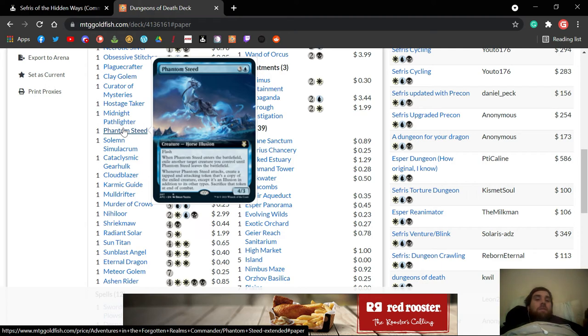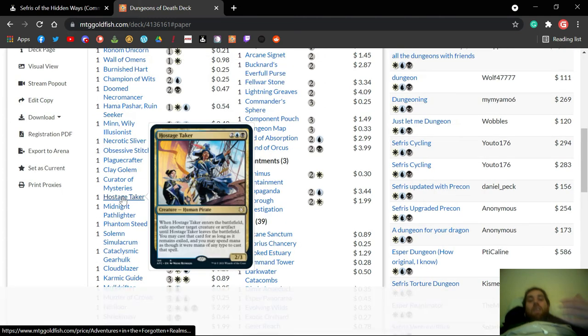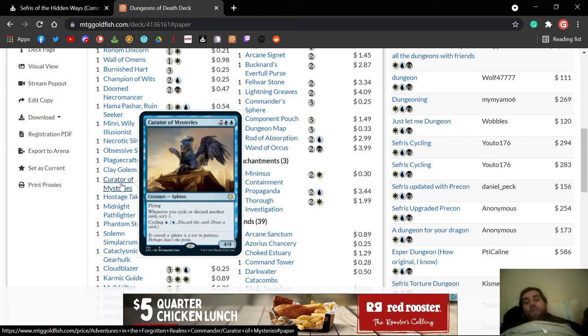A lot of the new cards are kind of cool. Hostage Taker — nah, I don't see what you're doing with this. Sure, you steal somebody's thing, but unless your whole deck cares about stealing people's stuff, it's not relevant enough. You're not going to take enough advantage of stealing one card from an opponent — those cards are going to have no synergy with what you're doing. You'd rather have cards that actually have synergy with what you're doing. Clay Golem — get it out of here in all these decks.